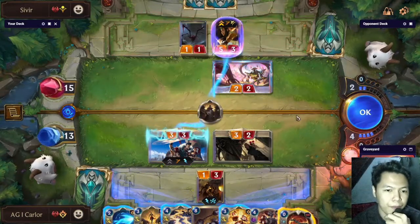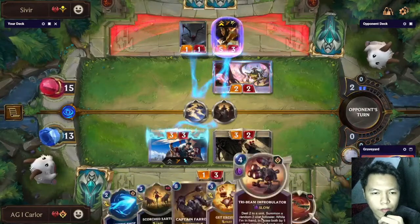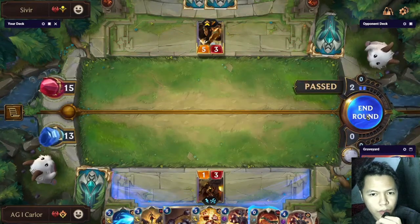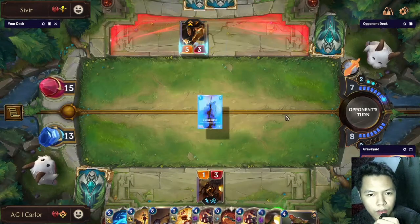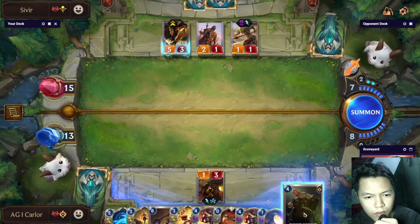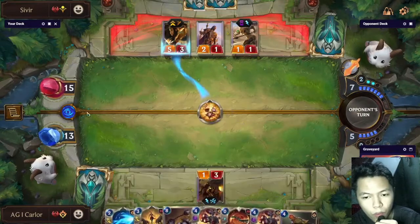That feels bad — we don't have enough mana to counter that spell. We could just pop the Spell Shield of the Sivir. Next turn the opponent has the attacking turn and Sivir has Quick Attack. If he develops here we can threaten to remove the Sivir. I decided to Get Excited the Sivir because it no longer has Spell Shield.